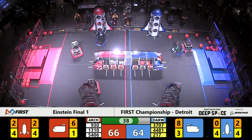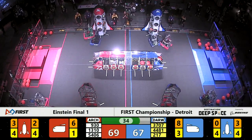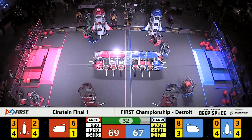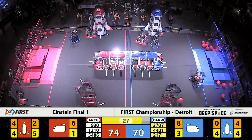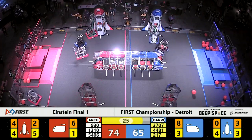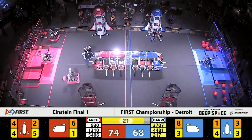40 seconds remaining in the match. Just one hatch panel is the difference in score between these two capable alliances. Thunder Chickens are looking for a place to drop off some cargo — the only safe spot is in the blue alliance rocket, where there are only empty cargo bays inside.